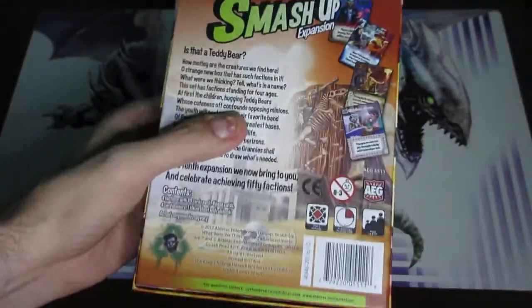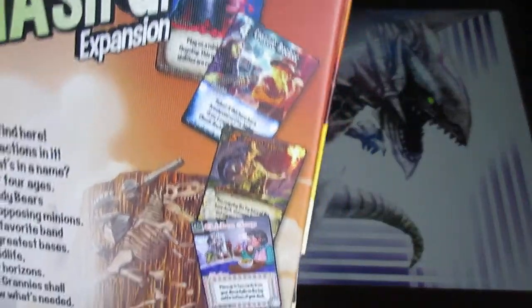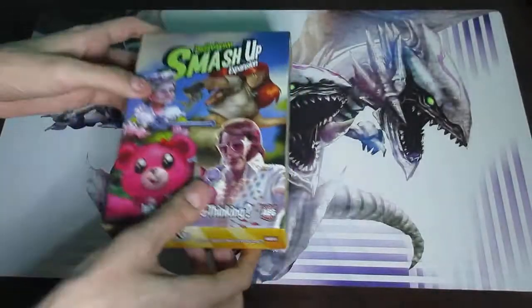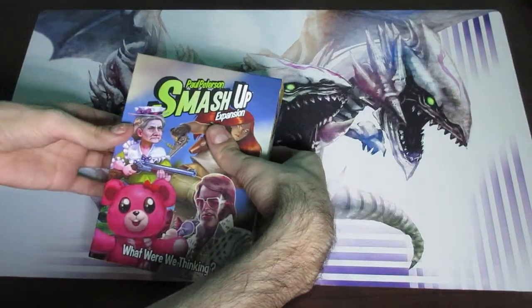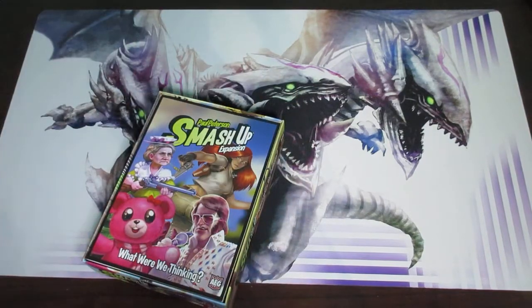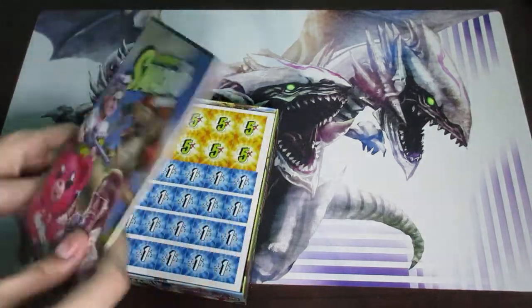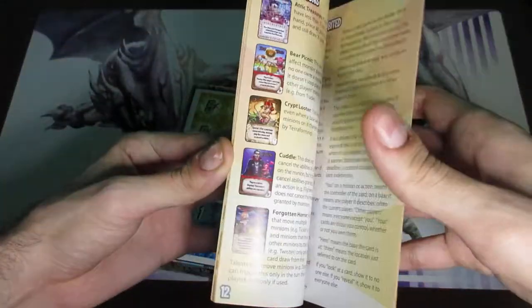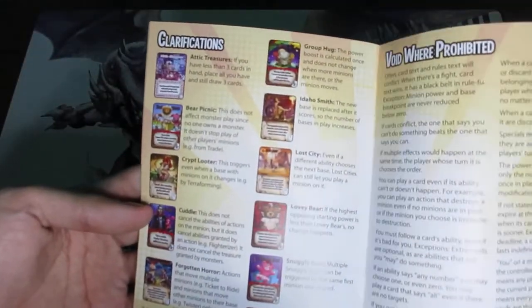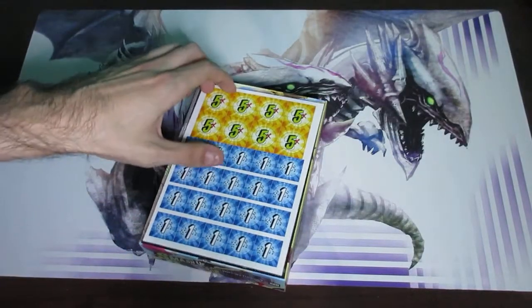Let's go ahead and open this up. Let me just show you these little cards real quick just in case you wanted to see that. Like always, it's best to try and either sleeve these cards up or use something like the Big Geeky Box or the Bigger Geekier Box, or both. I do both, preferably, because I play a lot of Smash Up and want to make sure the cards don't get damaged. Here is the adjusted rulebook for this expansion.